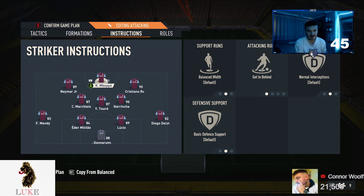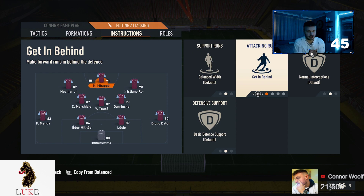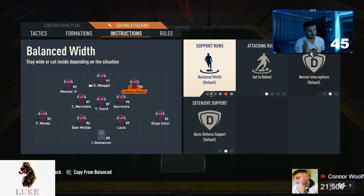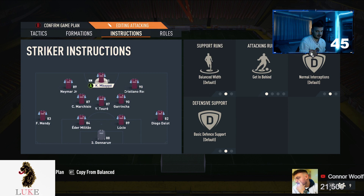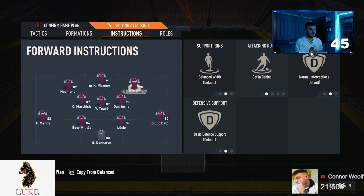Now player instructions — this is where the 4-3-2-1 really comes into its own. My middle striker is just on 'get in behind' — that's it. I don't have him on stay central, come back, or stay forward. I want Mbappe making runs in behind constantly, because as he makes those runs it creates more space in the midfield. My right forward is also on 'get in behind' — that's the only thing I change on those two.